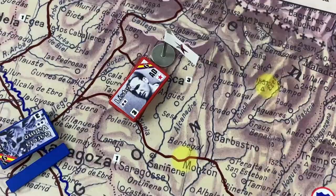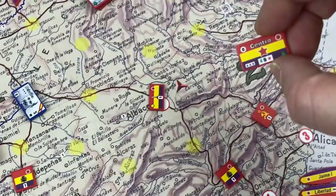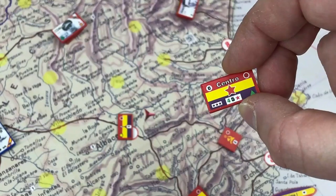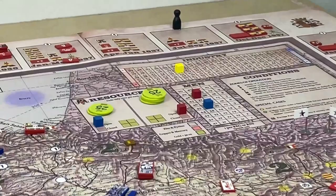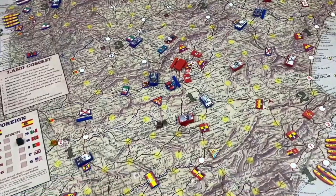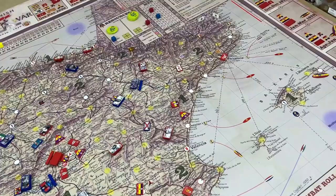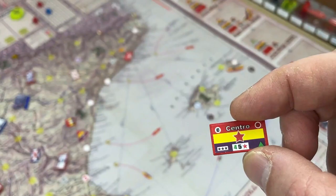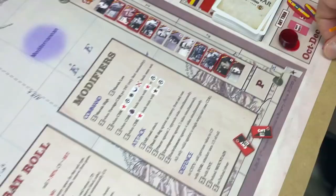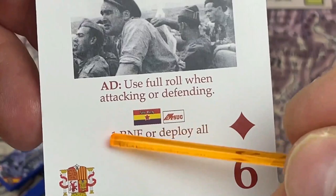You can also choose to deploy the PSUC or the Army of the Center. The reason to deploy units with a commander card is because you've already deployed at the beginning during strategy — and now that it's combat time, there is no more time to deploy. You cannot deploy anything during combat unless prompted by the card. The Army of the Center has a green triangle, which means when it is destroyed and taken out of the game, it is placed on the 'any turn' box instead. Otherwise, go to the calendar and deploy from there.